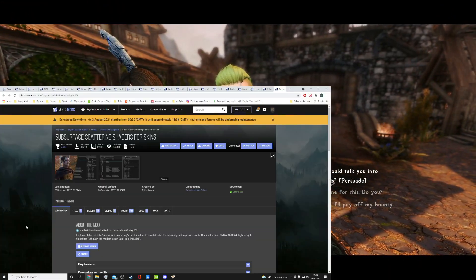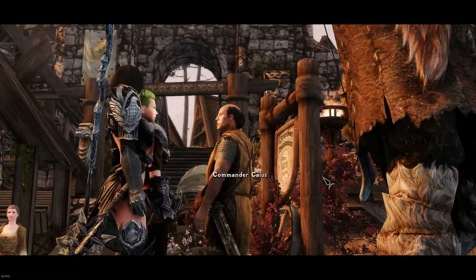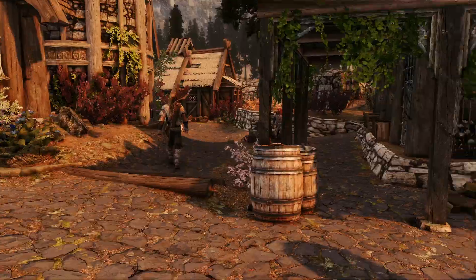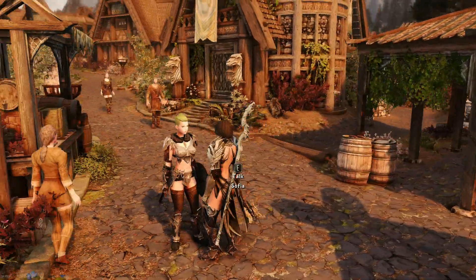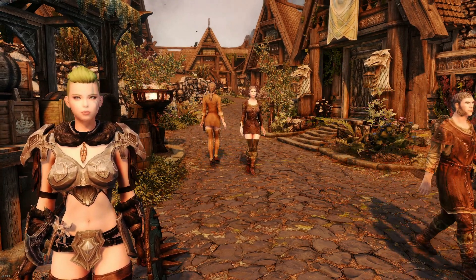This next mod takes a bit more explaining - it's Subsurface Scattering Shader by Dylan James. It's an implementation of a fake subsurface scattering effect shader to simulate skin transparency and improve visuals. It doesn't require ENB or SKSE64, it's lightweight and there are no scripts, so it just adds a certain amount of beauty to the game.